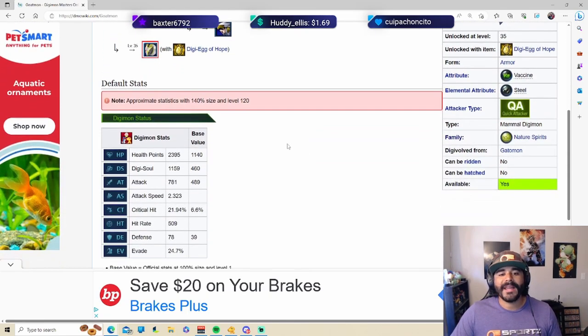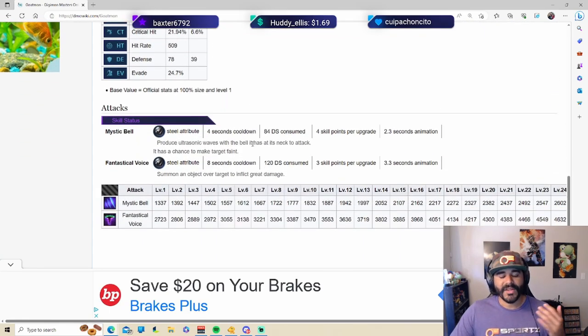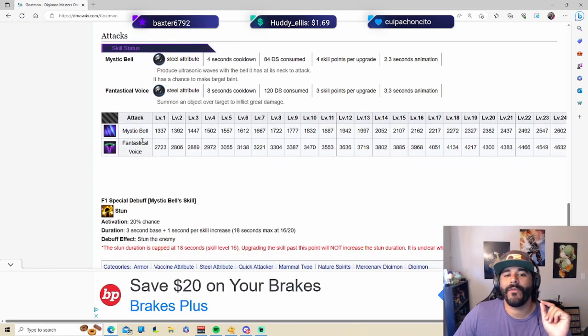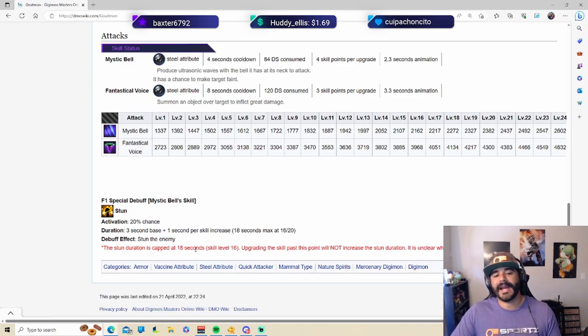Stats-wise, nothing too amazing — HP is very low, attack is super low, but the attack speed is ridiculously high. So why is this such a big deal? The F1 skill right here, Mystic Bell, has a special debuff which is a stun. It has a 20% chance of stunning and can go all the way up to 18 seconds, which is ridiculous. That's at max level 16 out of 20, and the stun duration is capped at 18 seconds at level 16.